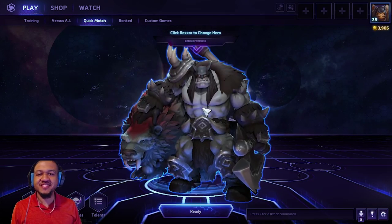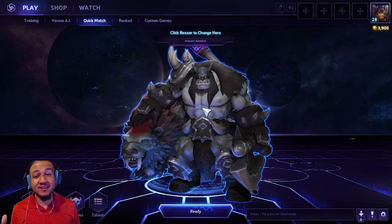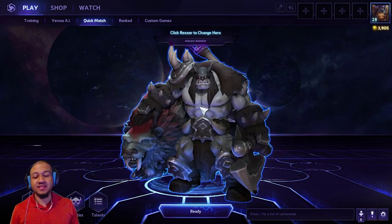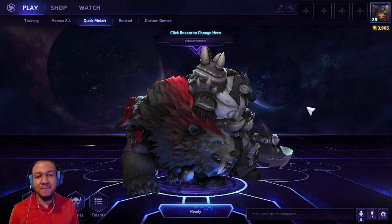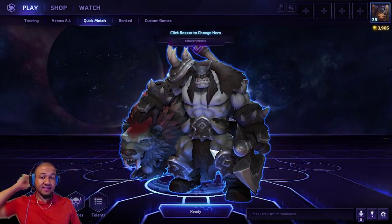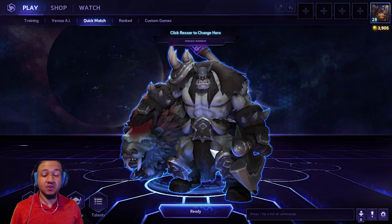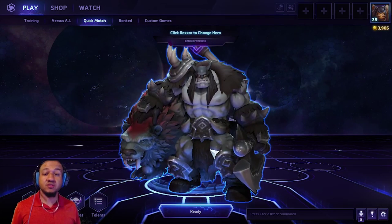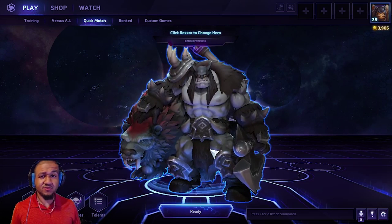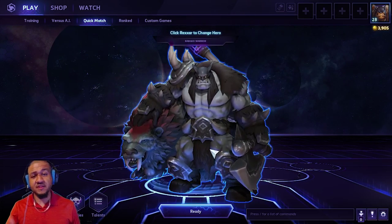What's up AJ fams, AnimusJ here. Today we're going to be playing with one of the most dangerous warriors in this game, Rexxar. He's dangerous because he has his baby girl Misha, and he's one of the first characters that has a dual combination like this. So you're not only playing with him but you're also controlling Misha. The cool thing about him is that he is a ranged warrior, so all the focus is really on Misha.